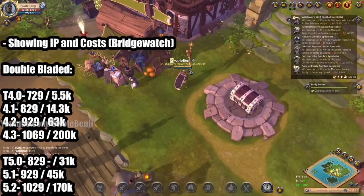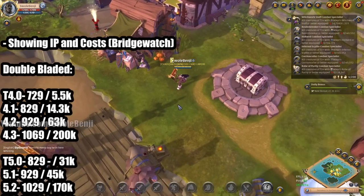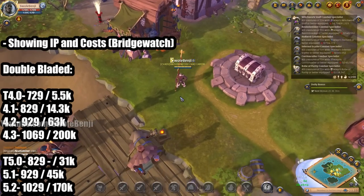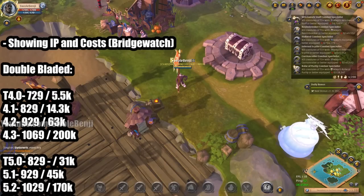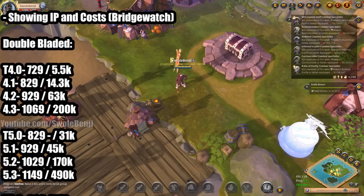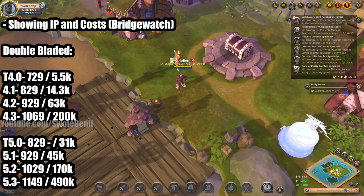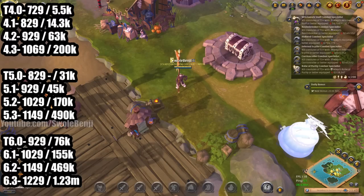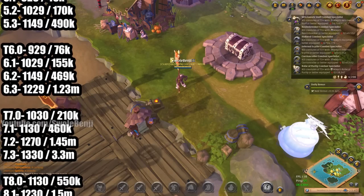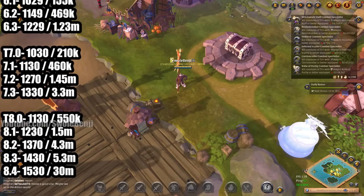Normally my public videos don't have so much number nerdiness, but since this was going to be a members-only video, I'm just going to give you the data — if you don't like it, you can skip ahead. This is the IP and the cost of each item in Bridgewatch. You can pause the video if you need this. For instance, Tier 4 Double-Bladed has 729 IP with no spec and costs 5,500 silver. As we scroll through, 6.3 has 1,229 item power and costs 1.23 million. Tier 7 and Tier 8 go up from there — I didn't bother with 8.4 in the other tiers because that's too expensive and rare to see for Double-Bladed anyway.